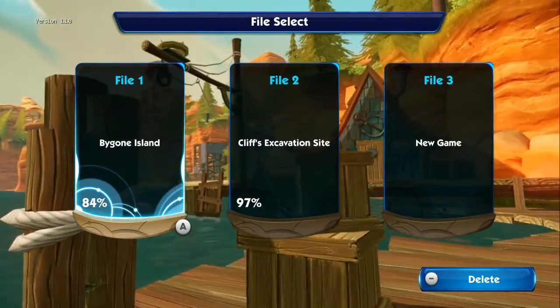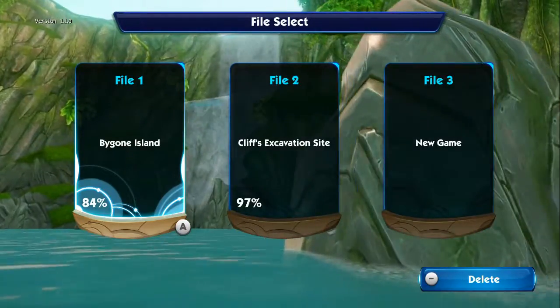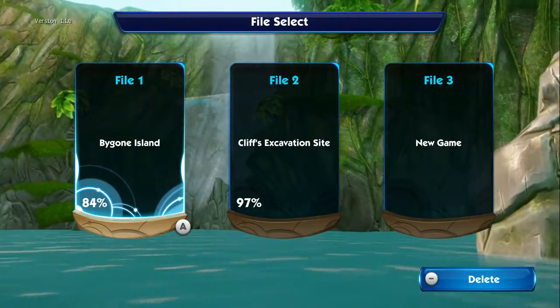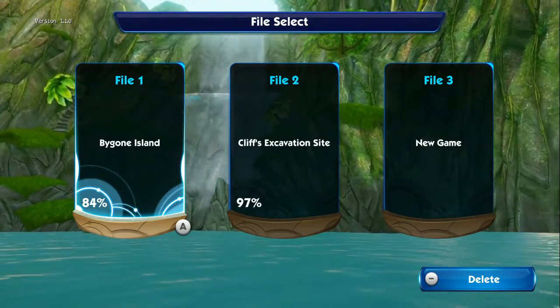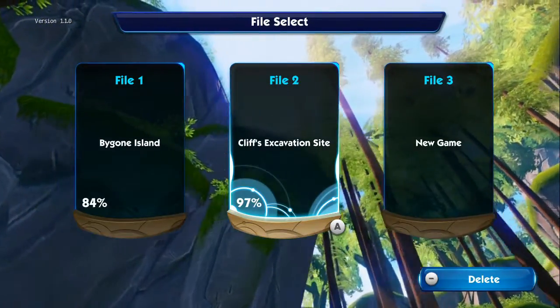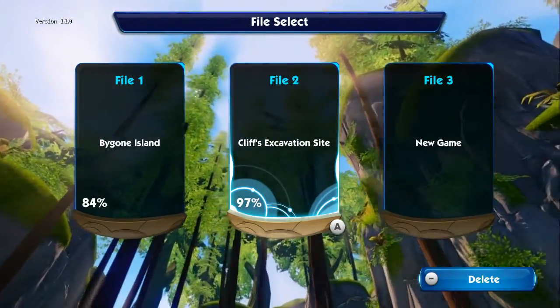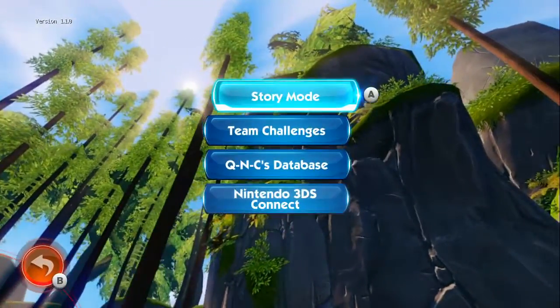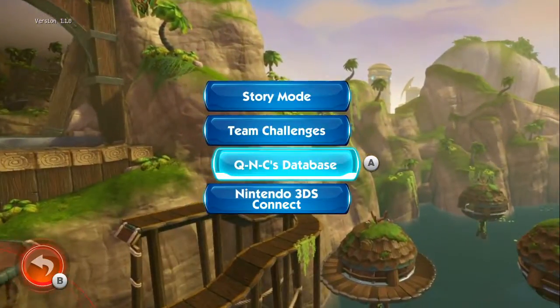Now, in order for Quincy's Database to be fully unlocked, you need to get a combined total of 25,000 rings for the file that you're playing in. I don't have that in my Let's Play file 1, but in file 2, which is my practice file as well as my file for getting all the stuff, I do have 25,000 rings, and I will use that one to show off Quincy's Database.